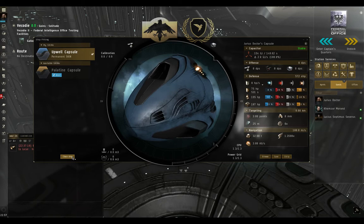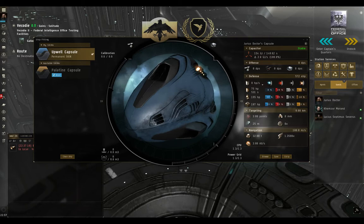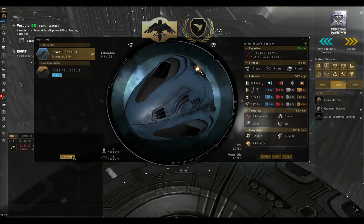Now I can press 'Clean Ship' but nothing appears to happen. The reason for that is because the cleaning of your ship doesn't show up until you actually change ships. This is something I think could have been worked into the UI by CCP, but there's probably a reason why you have to leave the ship and re-enter it in order for the changes to show up.